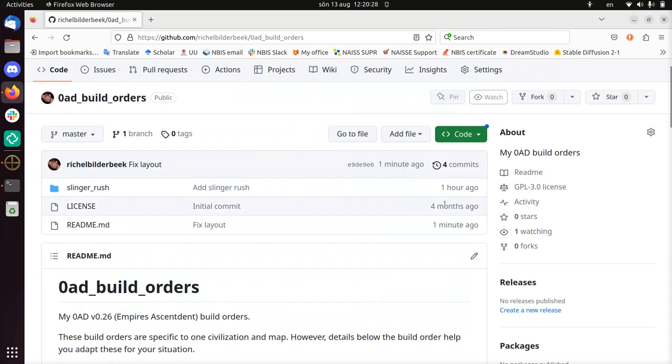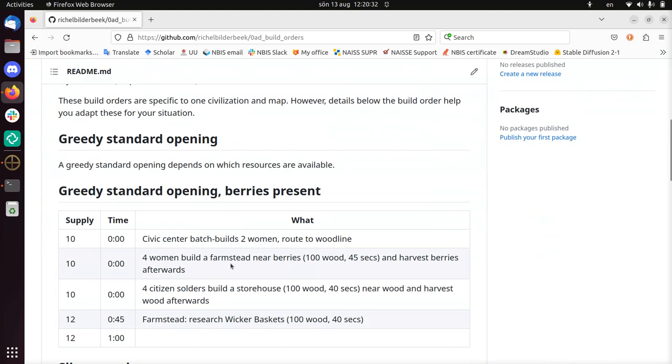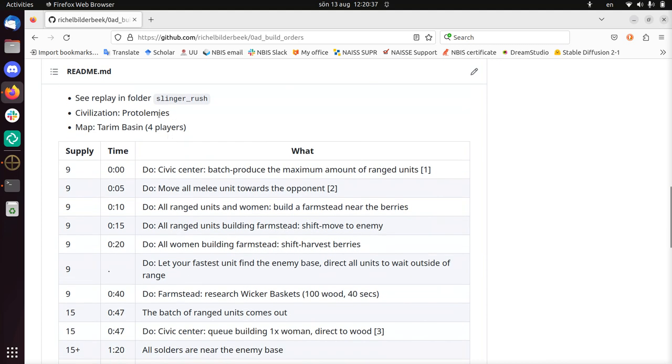Hi, my name is Rieschel Bilderbeek, and for the game Zero AD version 0 A.D. alpha version, I'm going to show you a Slinger Rush. For this I'll be using the Ptolemies on the map Terim Basin, which is a 4-player map — it also has a 2-player variant.